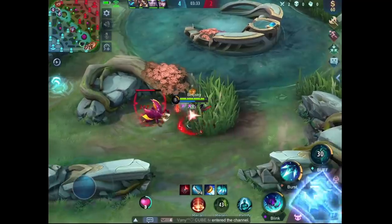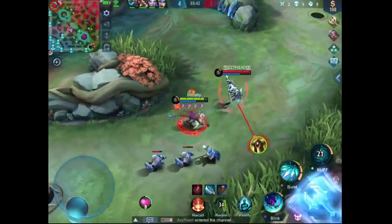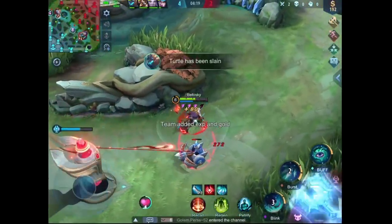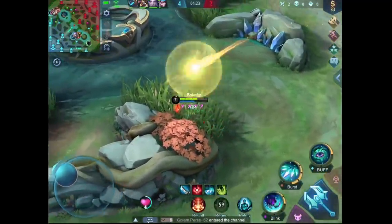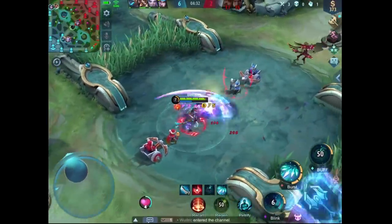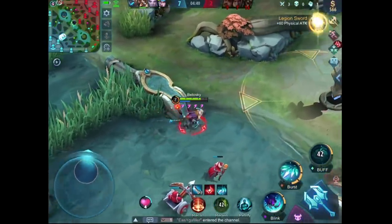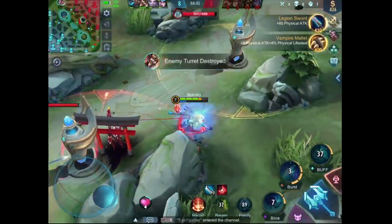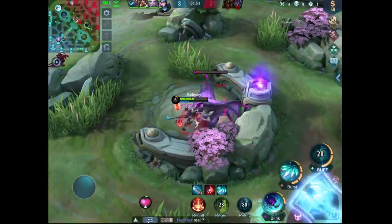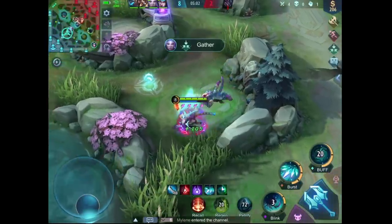Here I am trying to gain some stacks, and if I see that Valir is out of position, I would kill him first. But he was smart enough to recall back to base. It's always a good idea to have his stacks ready before joining a fight — this way you can instantly kill the squishy heroes. You can see that a lot of times I won't use the second skill, to try to keep his stacks. Try to build this habit when you are using Helcurt.